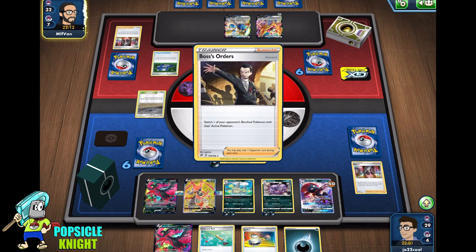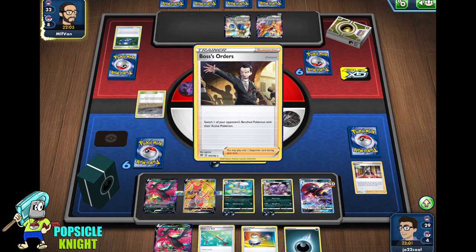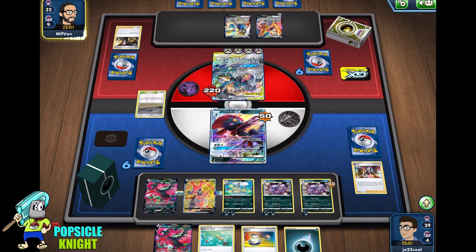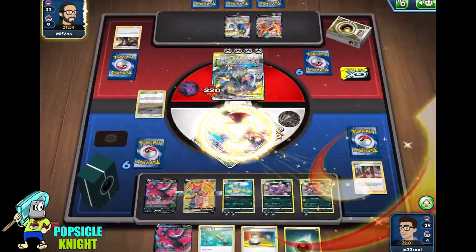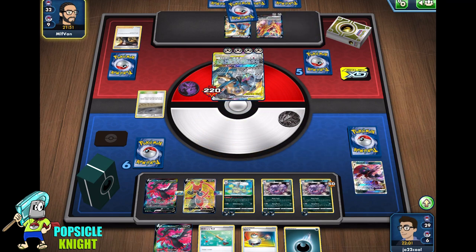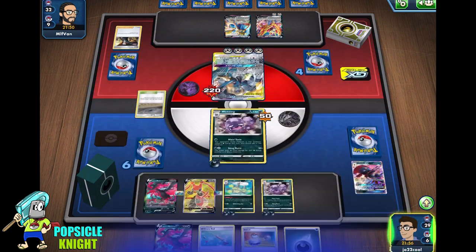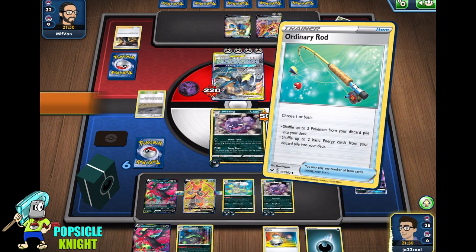They have Boss's Orders. Who are they going to target? Not Weavile — please don't hit Weavile. Okay, well that's fine. If they knock that out, it's fine. At least all of our energies are in our Weezing already, so that's good. We're just going to promote this Weezing with the damage counter on it and knock out this Luke Metal — that will get us three prize cards. I'm just going to use Ordinary Rod to get the Weavile line back to our hand, put one more energy on Weezing, Smogburst attack on this Luke Metal for 260 damage — that will get us three prize cards.